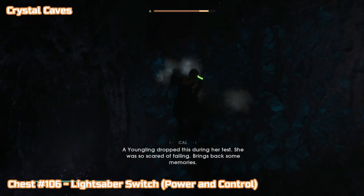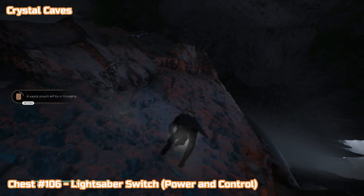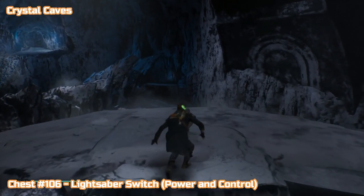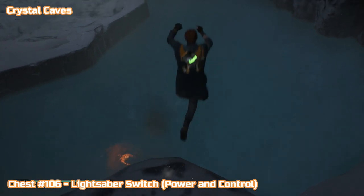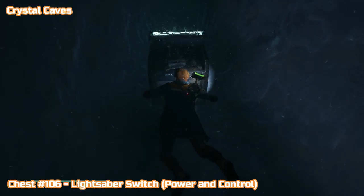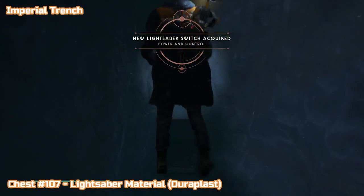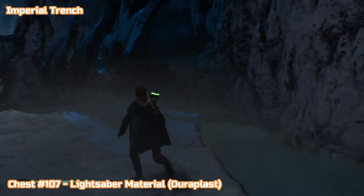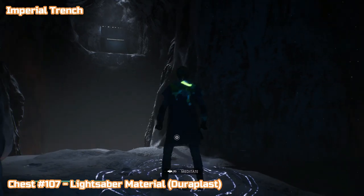I wish they'd explored this world more than Dathomir — I think this would have made a better planet. I know it's quite desolate but I just think it looks better and they could have done more with it. Anyway, here's the next chest in the water. This isn't Crystal Caves done — you're going to see the name change in the top left in a minute. It's going to change to Imperial Trench. We need to go through Imperial Trench to get to the rest of Crystal Caves. After the story is done, you can't go that way through the water anymore — it's blocked off.